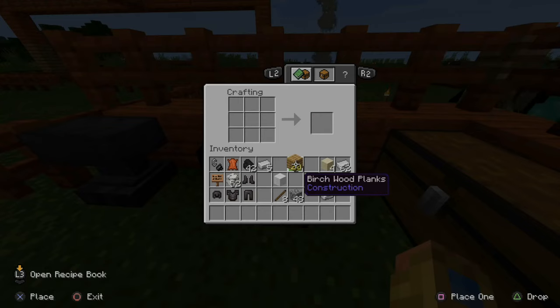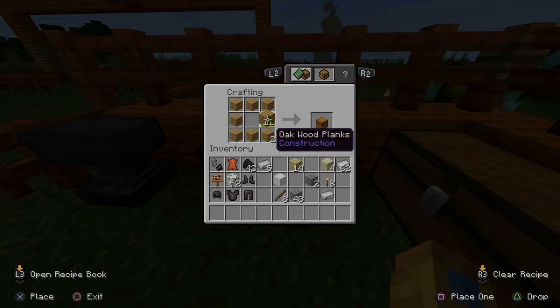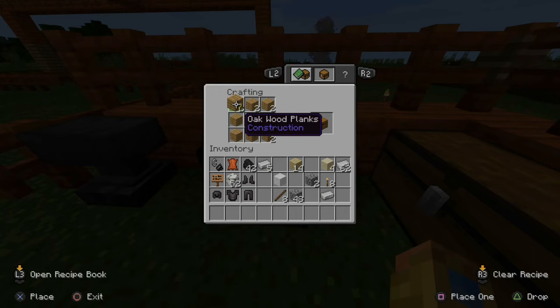Let's take the wood and put it in the crafting location here and make some planks. Now with the planks, let's put them on the outside edge and leave out the middle — all around in a square and leave out the middle. Now I want to make two chests, so I'm going to double these up and put two on each one.